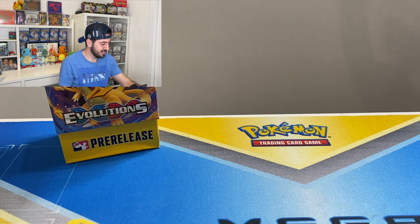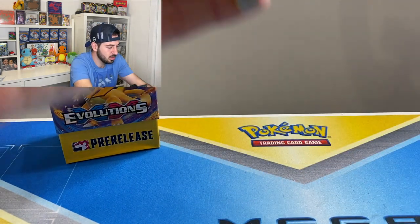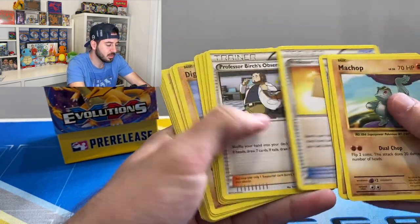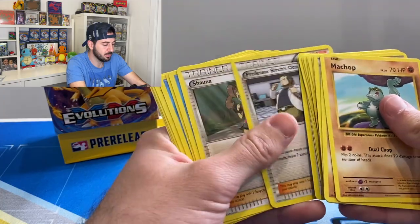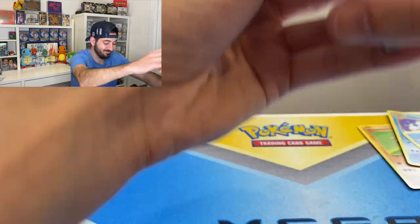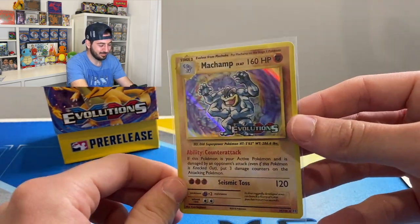Some seriously big hits today guys. Now we'll just go through this battle deck pre-release box — whoever gets it, lucky you. We got a Machoke, Hitmonchan non-hollow — that's pretty cool — Dugtrio, Magikarp, Poliwag, and a Poliwrath non-hollow, those are very cool too. So there you have it guys, finished off with a minor bang. Thank you for tuning in — if you like the channel, give us a subscribe, tell your friends about it. We're going to be opening crazy things as you've just seen. Love you guys, have a good one!